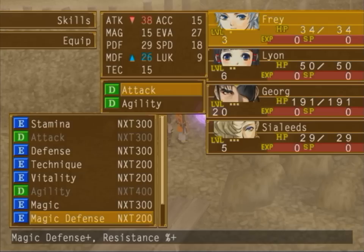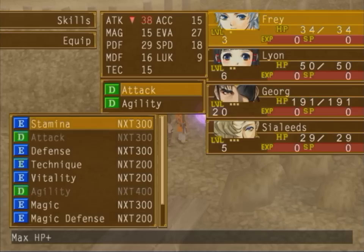Magic increases your magic power. Magic defense increases your magic defense and your ability to resist spells. Incantation basically just lets you cast spells faster.